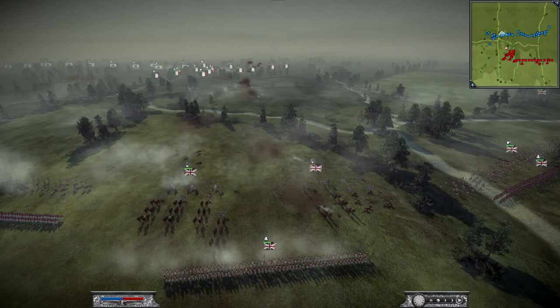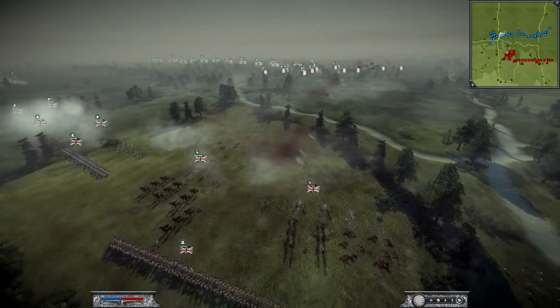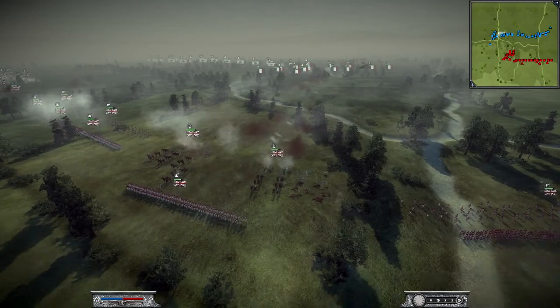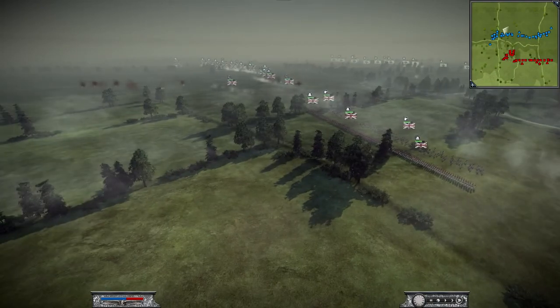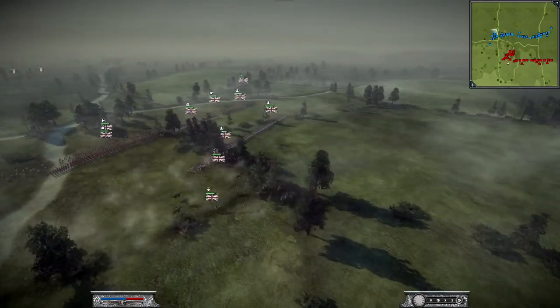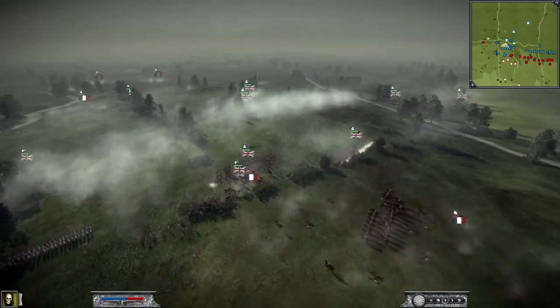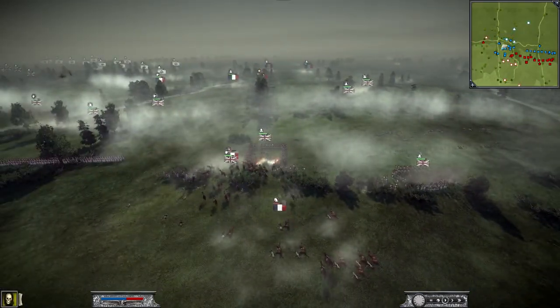I moved my normal foot back to continue to support my artillery. The thing about artillery is you need to support it with other units around it, because if you just leave artillery in the back undefended they can easily attack it — so you always have to defend your artillery very well. I formed all my guys into square so his cavalry is just going to get destroyed.